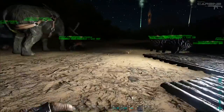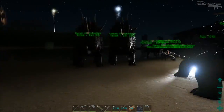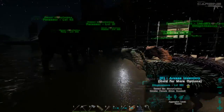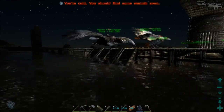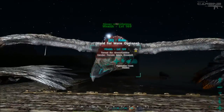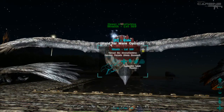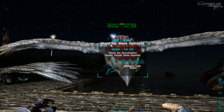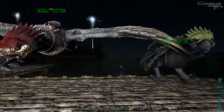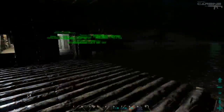We got the other Dilo to make up the pair. I did find a nice Argentavis — this one was at level 108, so that's a pretty good level. Now we've got a trio of Argentavis, which is pretty cool.